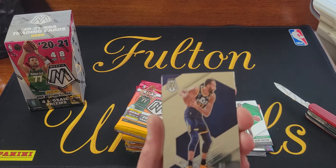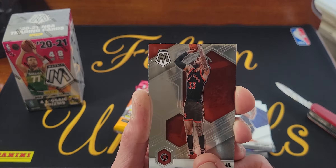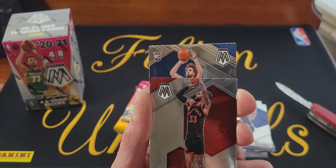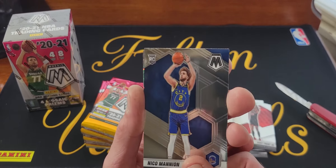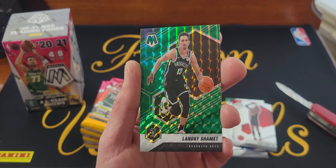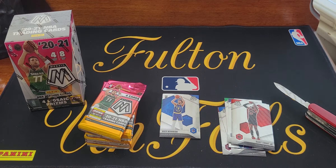Looks like we got a green mosaic in this one — pretty good. That's Gary Trent Jr. Looking for a LaMelo or Anthony Edwards — that is not that, that's Nico. He's on the right team though, they haven't been doing the greatest lately. Our green is not going to be a rookie, it's going to be Landry Shamet. Putting the rookies in their own little pile.